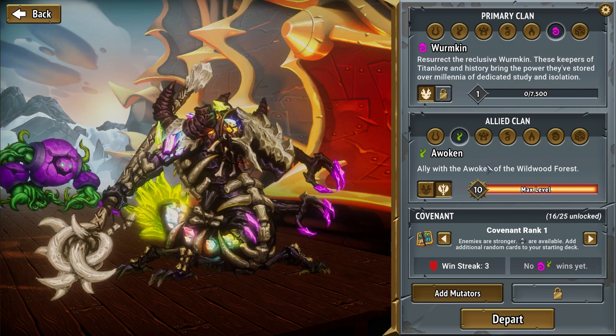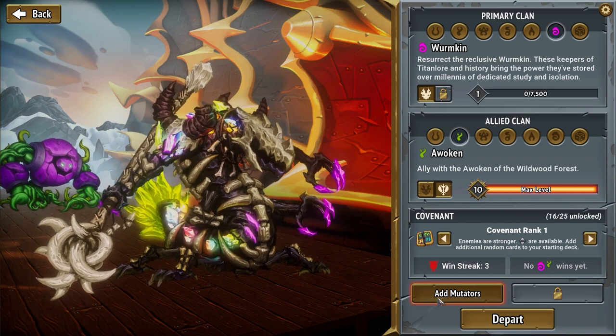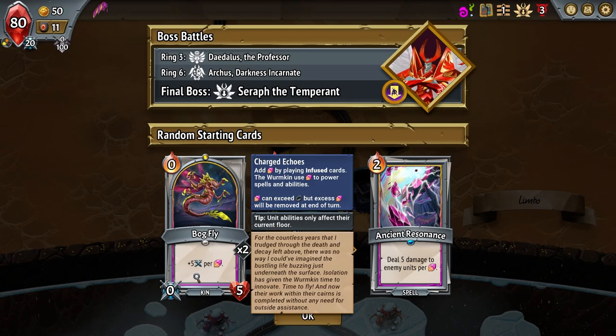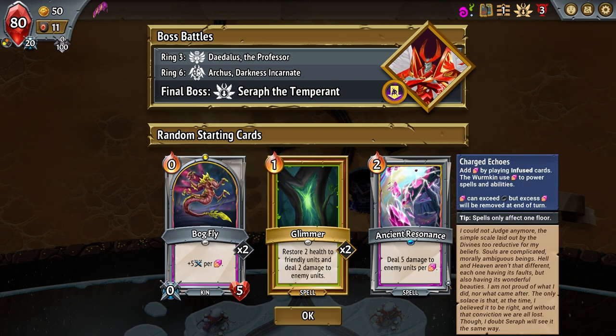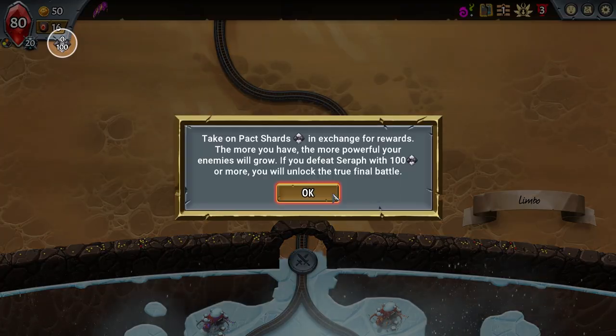So we're just going to dive right in. I think I'm going to show off the new Wormkin — and who do we want to pair it with? I usually like pairing it with the Awoken, so let's just dive right in with that. Looking at the Bogfly: plus five damage per crystal, five damage to two enemies per crystal. These are both pretty good, and Glimmer is just such a solid setup.